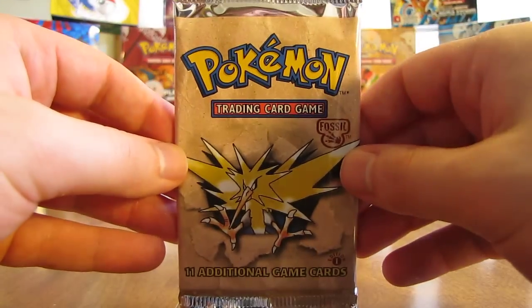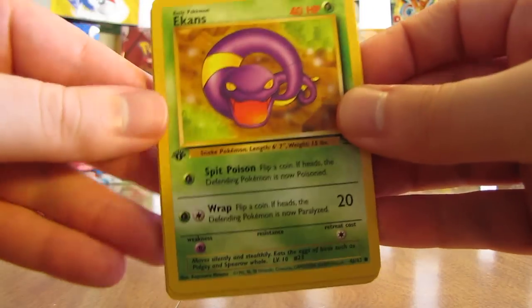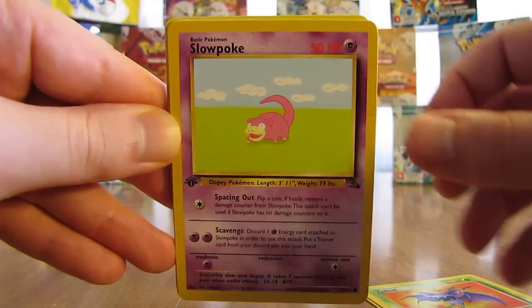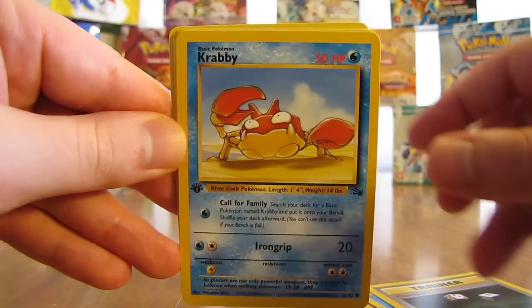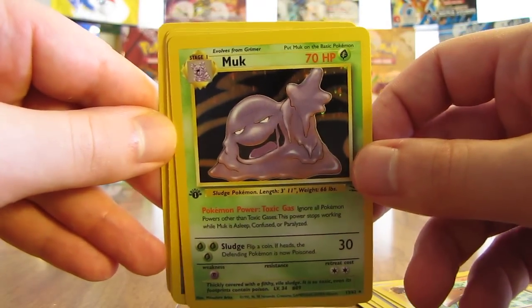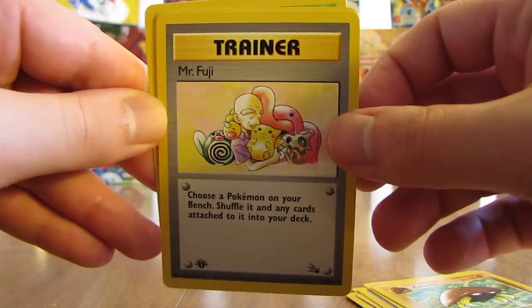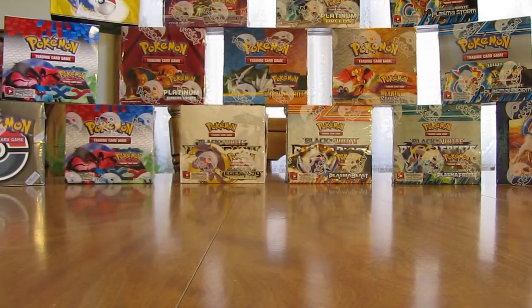Next pack, Zapdos on it. I'm trying to save all these packs just because they have the first edition logo on them. Here is an Ekans, there's a Zubat, Slowpoke, Shellder, there's a Gambler, Krabby, Kabuto. Muk — is that a holo? Yes it is, Muk holo! Another one of the less valuable ones from the set, but that's okay. Here's a Mr. Fuji Trainer, a Golduck, and an Arbok. So I've pulled two holofoil cards in this half and five last half, so I should still have five more holofoil cards coming.